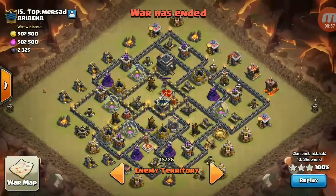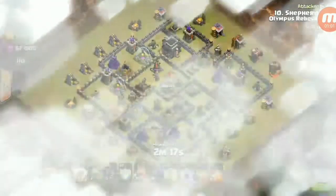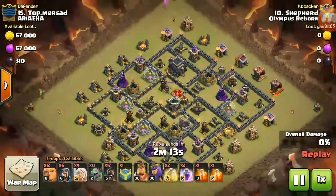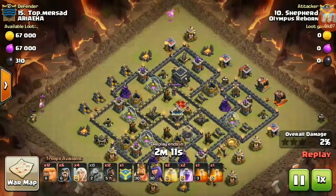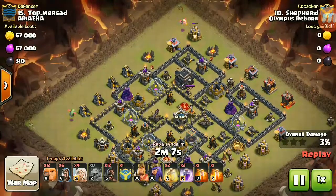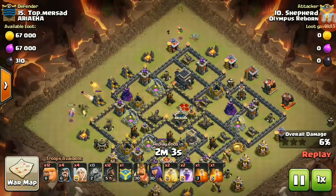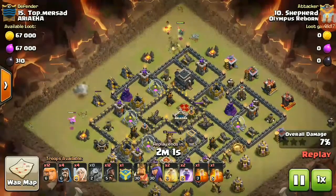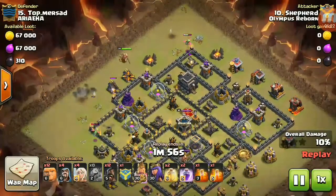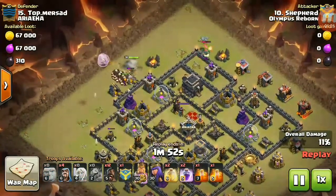Let's check out this replay. At first, he dropped baby dragon and corner sacks and some sneaky wizards to create a very nice and healthy funnel. As you can see, a very nice funnel has been created, and now king, giants, and healer drop.